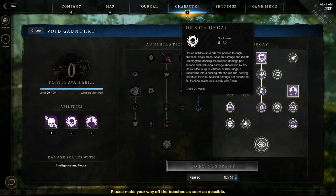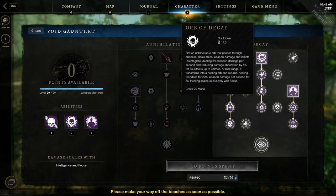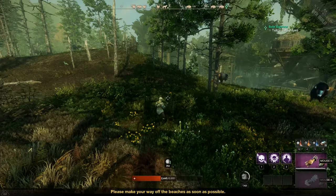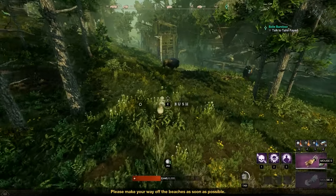Second ability: Orb of Decay. Fire an unblockable orb that passes through enemies, dealing 100% weapon damage and inflicting Disintegrate — again dealing 5% weapon damage per second as a DoT and reducing damage absorption by 5% for 8 seconds, stacking up to 3 times. At max range, it transforms into a healing orb and returns, healing friendlies for 20% weapon damage per second for 5 seconds. The healing scales with focus. The effect is awesome.